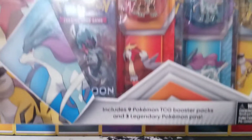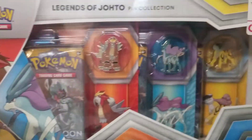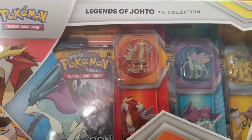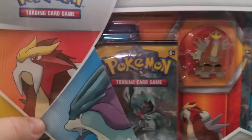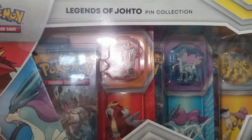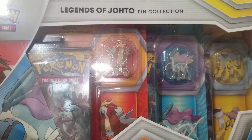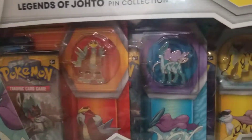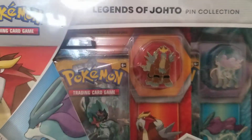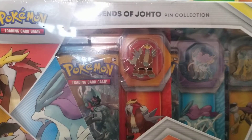Thank you for joining us for another video from Baked and Pokedad. Today we're going to take a look at this lovely Legends of Johto pen collection. That's going to have 9 booster packs, and it looks like there might be some Evolutions in there. It also includes the 3 legendary Pokémon pins: Entei, Suicune, and Raikou. $24.99 from our local GameStop. We're going to open this bad boy up and see what's inside.